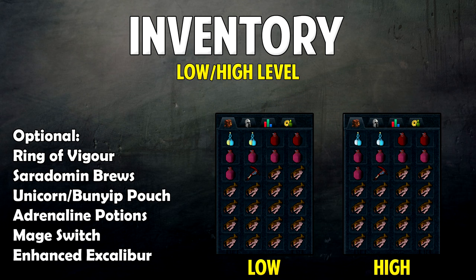Moving on to the inventory for low and high levels — these are the bare minimum inventories I recommend. You have to bring a pickaxe or have one in your tool belt, and it has to be at least rune with the requirements to use it. I'll show you why you need it later. You can also bring a Ring of Vigor, some Saradomin Brews, a Unicorn or Bunyip pouch after your Beast of Burden has run out, and Healing Aura Scrolls if you're using a Unicorn.